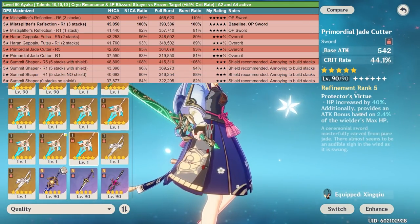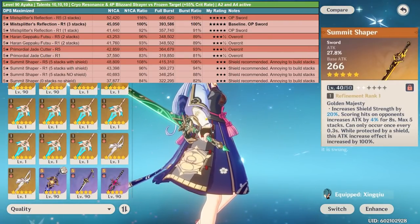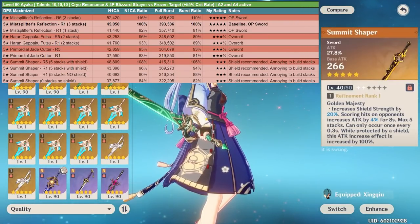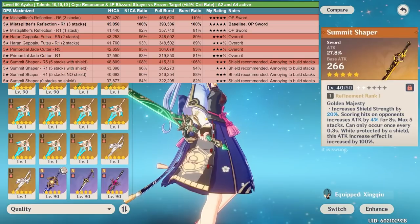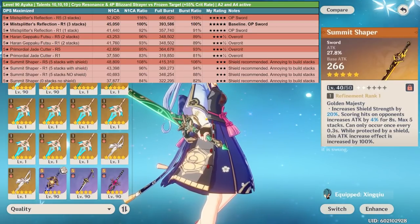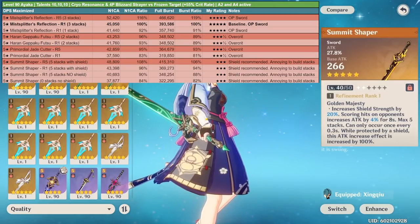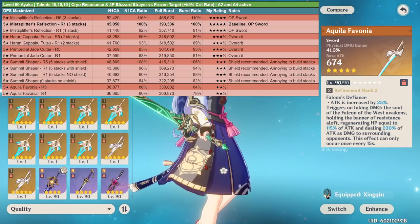The Summit Shaper provides a really high amount of attack stat, which is nice since you don't typically run Ayaka with Bennett. Even so, it's really annoying to build five stacks before using her elemental burst. Additionally, you need to run Ayaka with a shielder to draw out the Summit Shaper's full potential, which is very restrictive — you generally don't want Zhongli, and Diona is not even the best teammate for Ayaka nowadays, though she's still a great option.